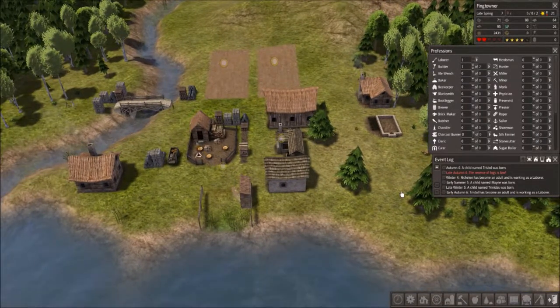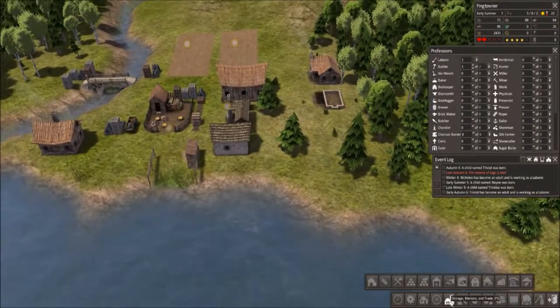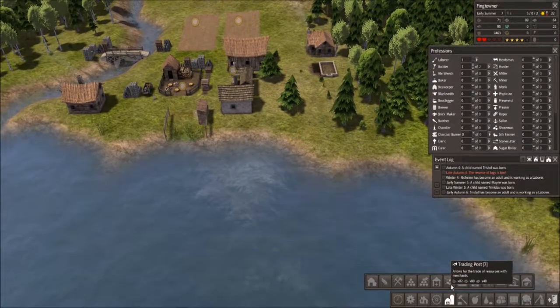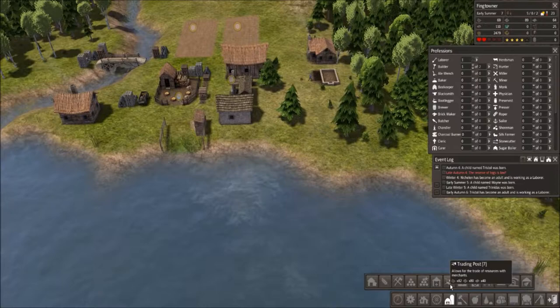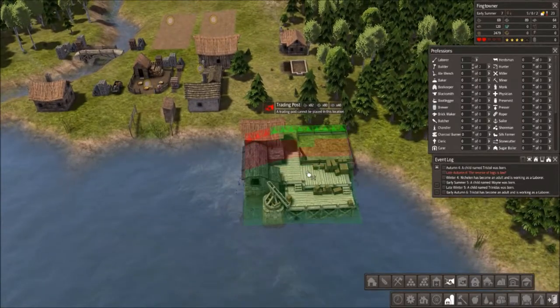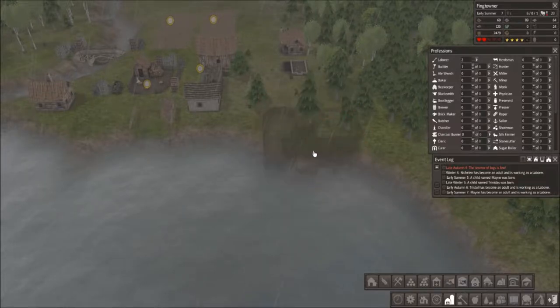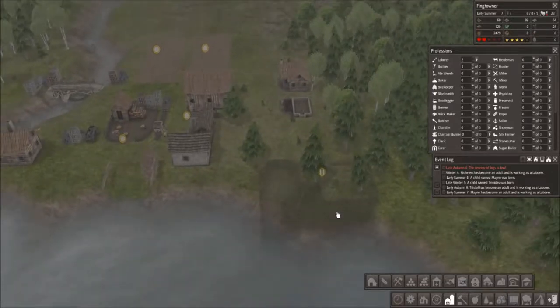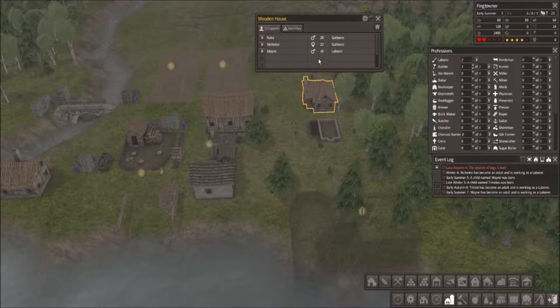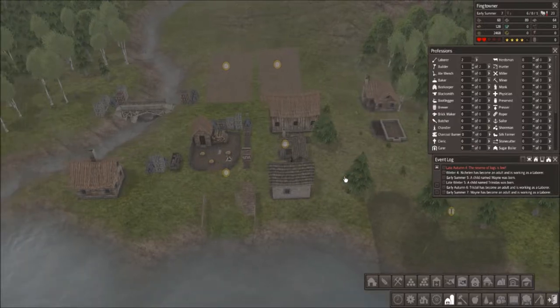I'll assign one person as a builder so that house will get built. Let me see how many resources we need for a trading depot — it's this right here: 82 logs, 80 stone which we have, and 40 iron which we have. I think I already figured it could fit right here. I'll go ahead and put the blueprint down but just pause it so nobody comes and works on it. Maine is now a laborer. Let's go ahead and get this house built for them.